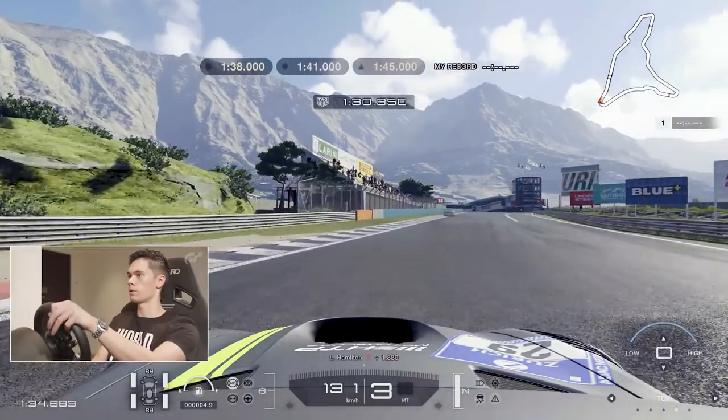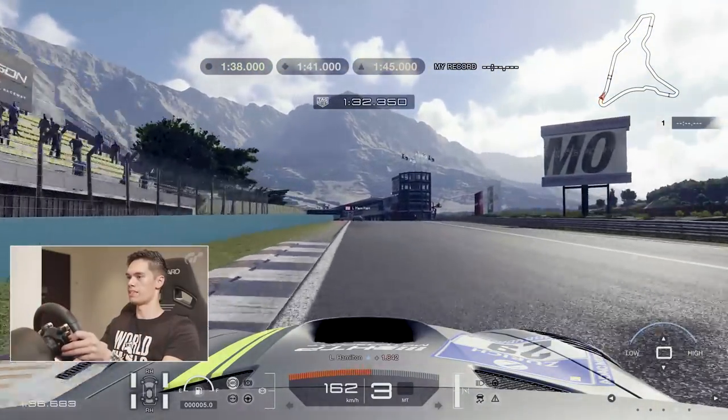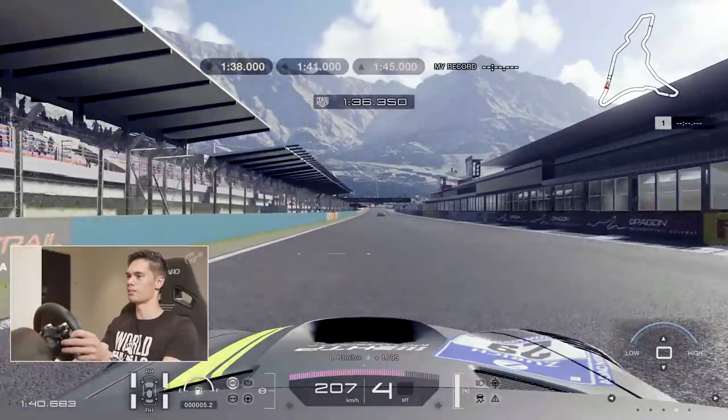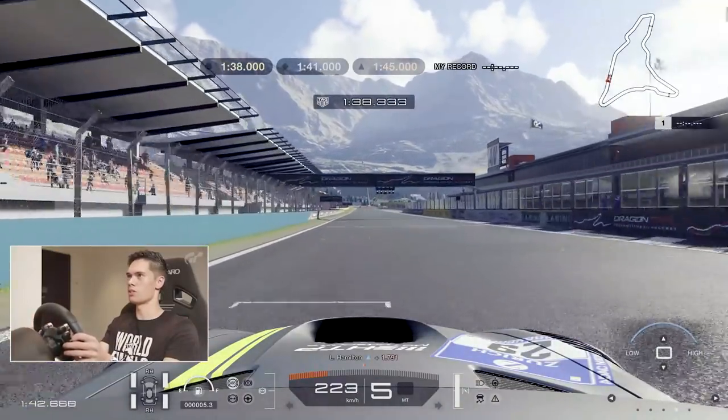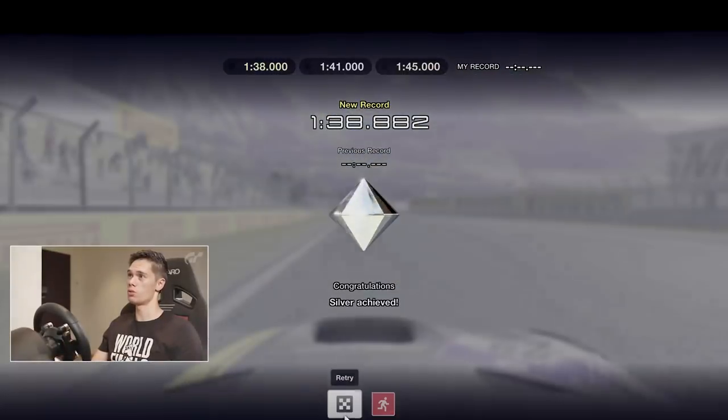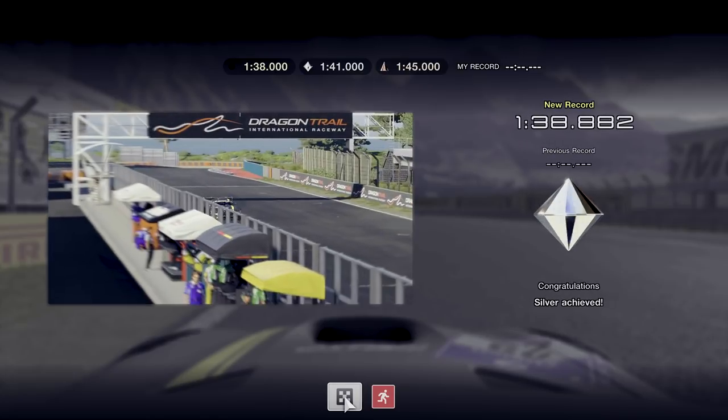1.5 seconds down — this isn't going well. My YouTube career is over. Hamilton is massively overshadowing me here and making me look very stupid. Final corner, 1.8 seconds down. So these challenges are hard — they're not going to be ones you can do first time. A silver again. He's told me it's a good lap, but I'm not happy. I haven't been able to beat him and I haven't been able to get the gold time even. I've been defeated twice by Hamilton.